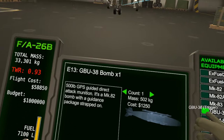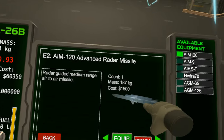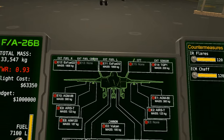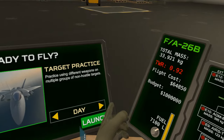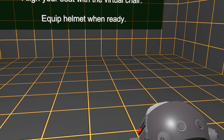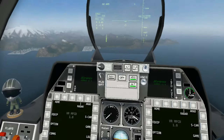We got cruise missiles, GPS guided bombs, dumb bombs — we're just gonna leave the rest empty. We'll grab some air-to-air missiles for self-defense, even though there's no hostiles here. We got the AIM-120s for long-range radar. That's our loadout — let's go find some radar sites to shoot down.